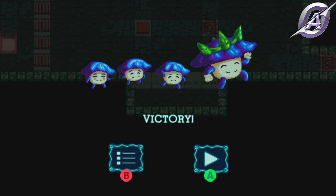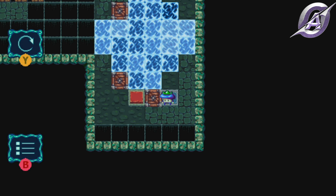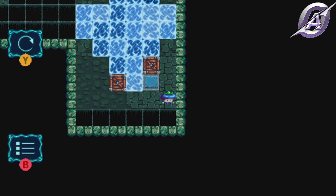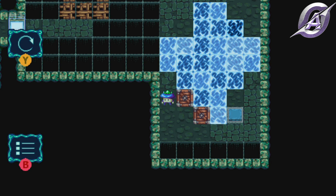This will grant you the Very Smart achievement as this is the 20th level. Push the box away and cross as shown. Press the red button and make a bridge north to get to the mushrooms. Push the blue button and cross the wooden path to finish.